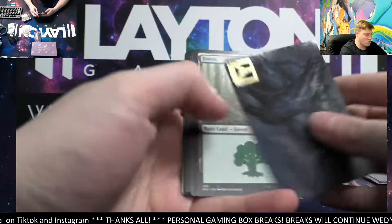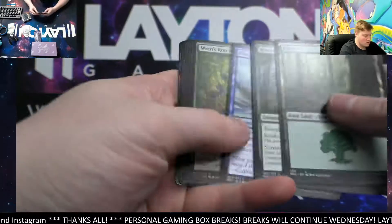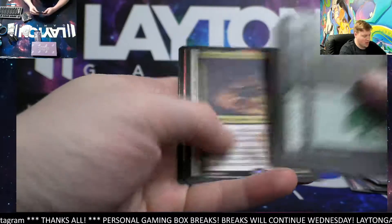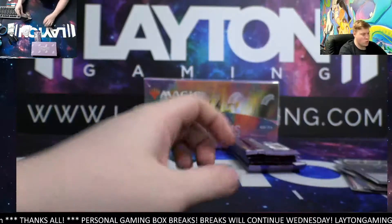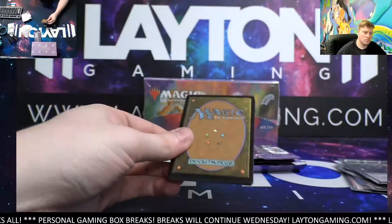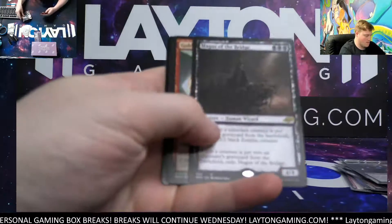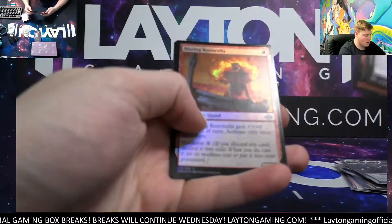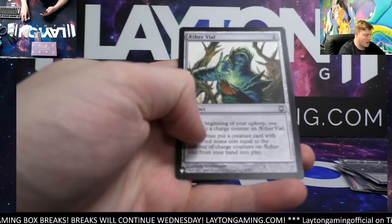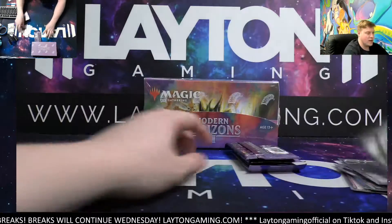Yeah, I think they're really cool man — art series signature card there, nice. Calibrated Blast rare, Battle Plan foil common. Magus of the Bridge, Goblin Bombardment, and a Blazing Root Wall. Aether Vial — nice set hit, list hit, excuse me — Aether Vial list hit!